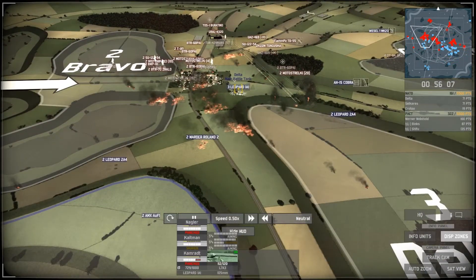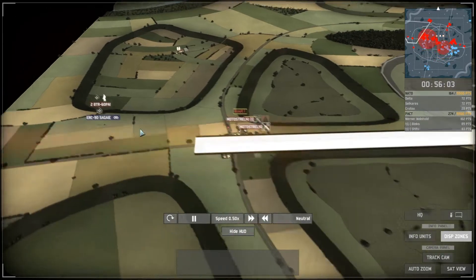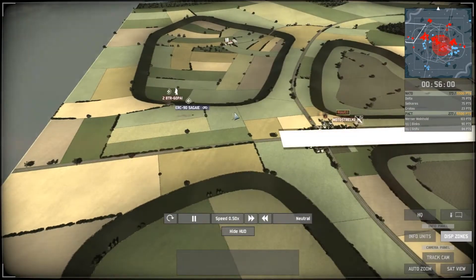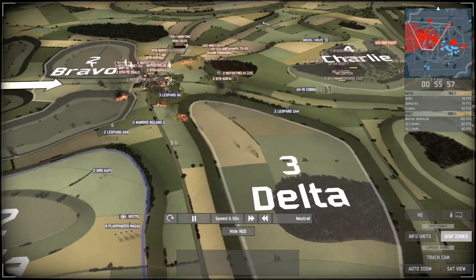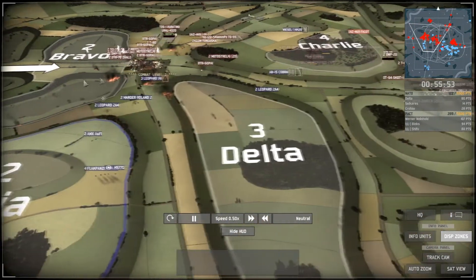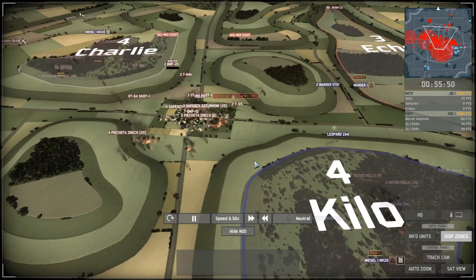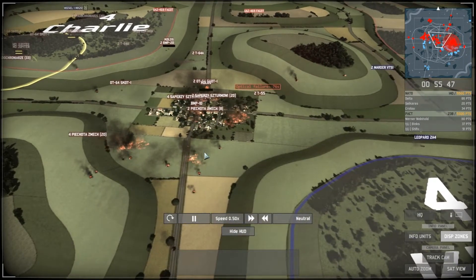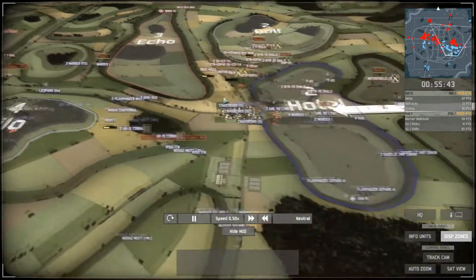Three Leopard 1A1s are left defending the Leopard 2. On the left the PACT players have taken control of the city. The Sagaie is trying to move forward but is being attacked by BTRs with infantry. Delta now has very few units compared to his opponent but has elite units — he may still be able to hold and take Bravo. Unfortunately PACT has total city control but only a few infantry squads left.